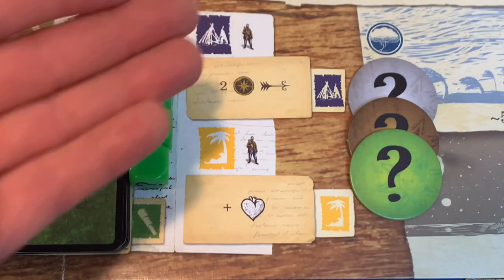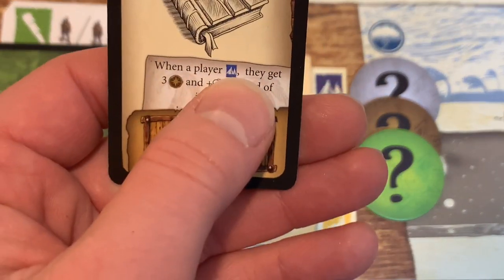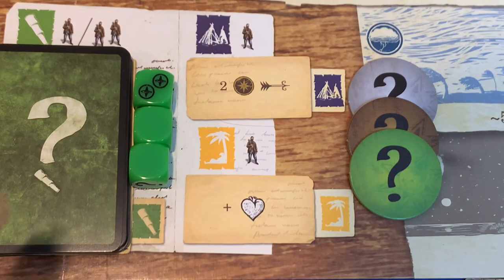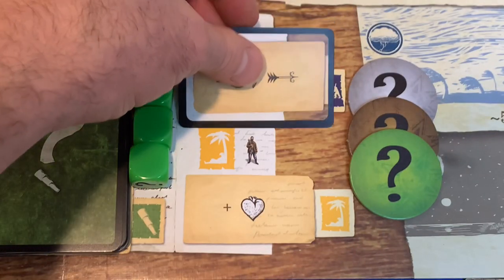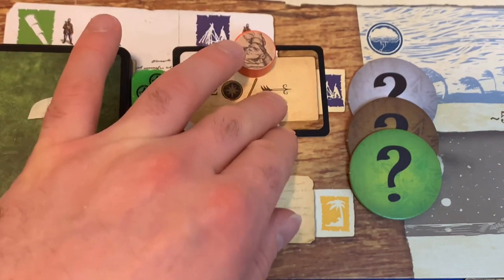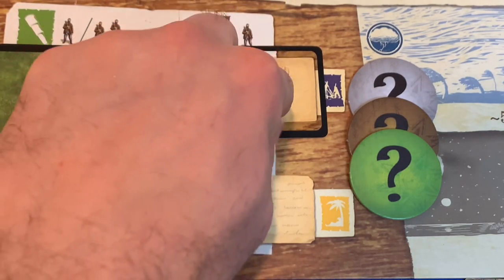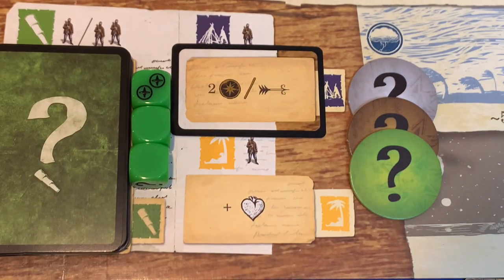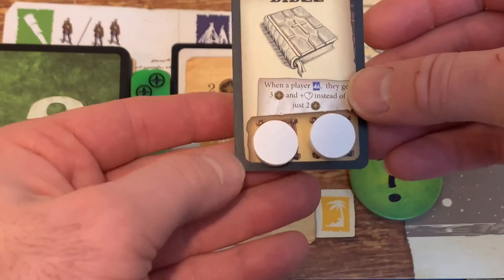In a four-player game, the arrange camp action works differently. Normally you get two determination and morale goes up. The Bible gives three determination and one health instead. However, in four-player, a special card is placed on top — meaning you can either gain the two determination or boost morale, but not both simultaneously. When you use the Bible, you get three determination and heal yourself, but don't add morale to camp. Both the Bible and pipe can only be used twice total, so we put two tokens on each.